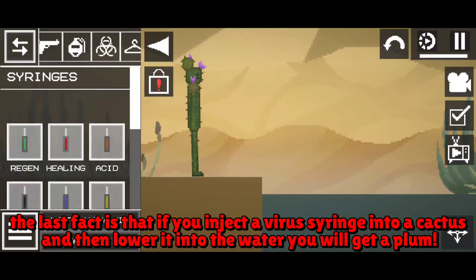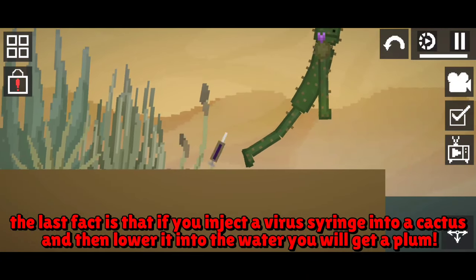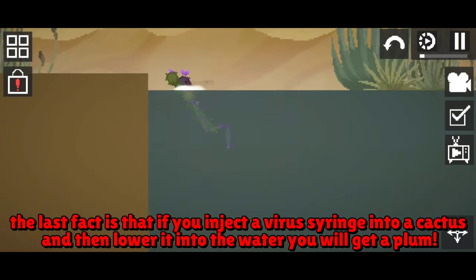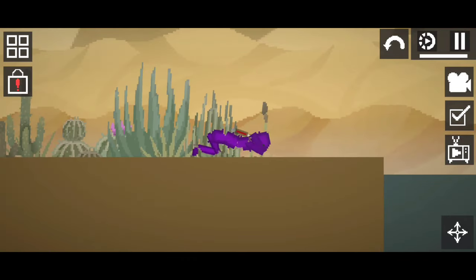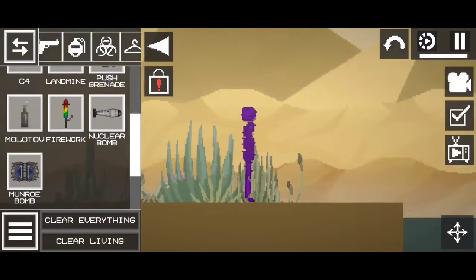The last fact is that, if you inject a virus syringe into a cactus and then lower it into the water, you will get a plum. And the first fact is that, if you do not want to use a cactus, you will get a plum.